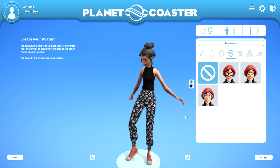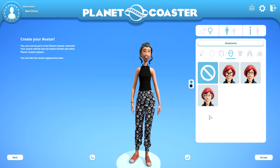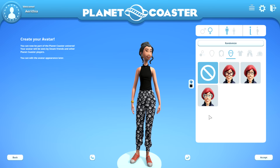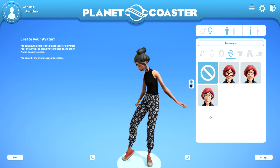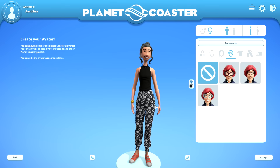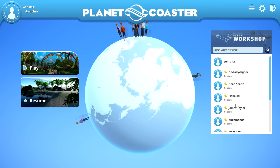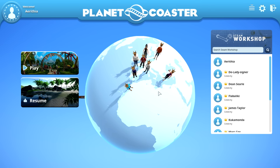I'd love to have more options in the future, like changing the hair color — that's a simple thing that could really personalize your character. It would also be great if you could have your avatar walk around in your park. After the avatar, you pick a location on the globe, and I chose to put mine right on top of the Netherlands, because that's where I'm from.